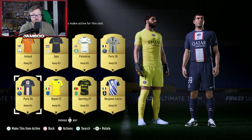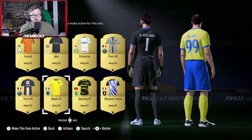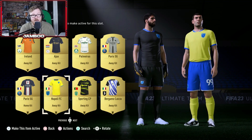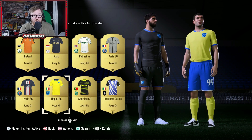Next, we move on to a very plain looking kit, but I quite like it. It's the Napoli Away kit. I really like how the blue goes with that yellow. I just think it's very plain. Also, kits that don't have the sponsors on it — I know a lot of you guys are fans of that as well. So this is definitely a potential one to pick up.